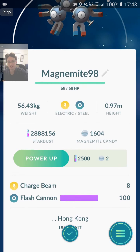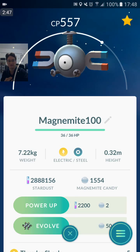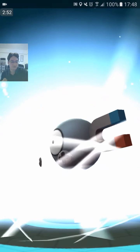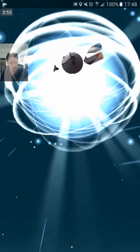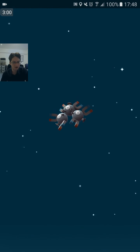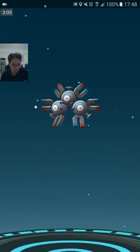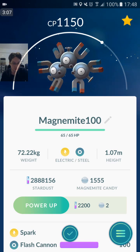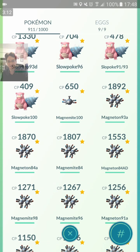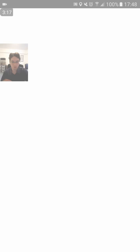Charge Beam Magnet Bomb — I didn't get a Magnet Bomb there. Now onto our 100% IVs — these are the most important ones. Magnetons are really good because they have a lot of resistance. Not a lot of Pokemon are super effective against Steel types. They're resistant against Bug, Electric, Grass, Normal, Rock, Fairy, Poison, and Steel — obviously double resistant to Steel. Spark Flash Cannon again — I don't think that's very good. Another 100% IV.